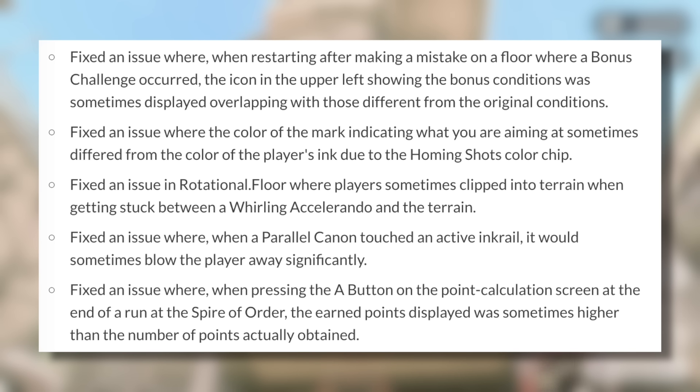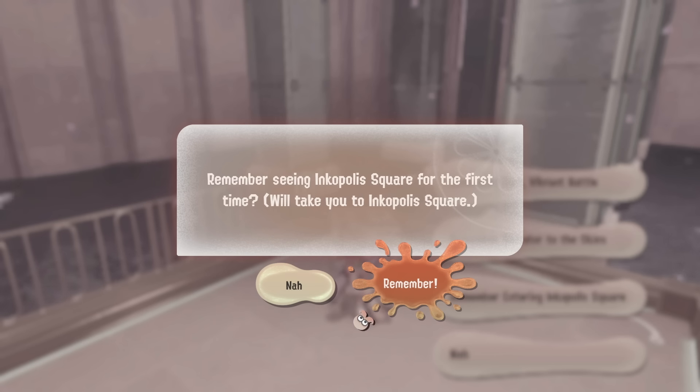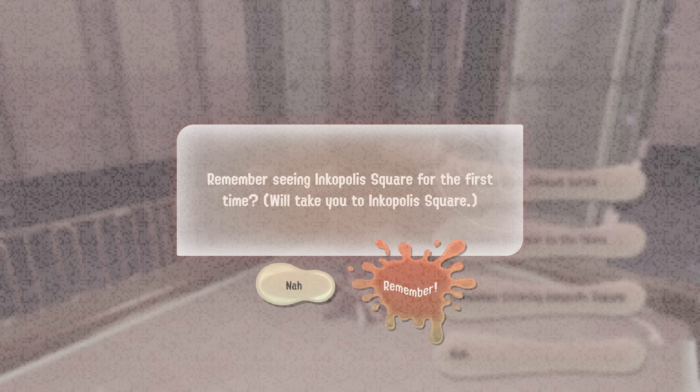And finally, fixed an issue where when pressing the A button on the point calculation screen at the end of a run at Spiral Order, the earned points displayed was sometimes higher than the number of points actually obtained. Definitely lots of important fixes to Side Order within this update. Nothing absolutely major, but this is our first update post Side Order, so there were a lot of fixes to make — and there are likely more things they'll still need to fix with the mid-season balance update patch.